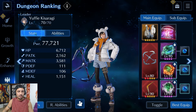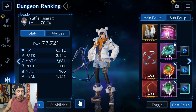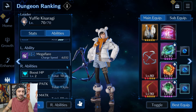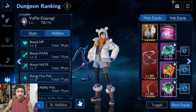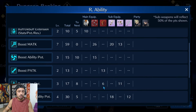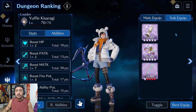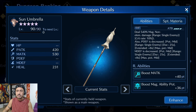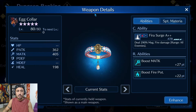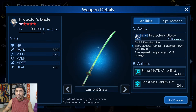Over here on Yuffie Kisaragi she's going to be running at 77k power, 6.7k HP, 3.5k magic attack, 111 physical defense, and 106 magic defense. For her OR abilities it's super important to boost magic attack and fire potency as much as possible, with a little HP on top. Her sub-weapons are the Sun Umbrella for magic OR abilities, the new Egg Caller — the free event weapon from the current Tea Party event — for magic attack and fire potency, and the Protector's Blade from Sephiroth to boost magic attack for all allies.